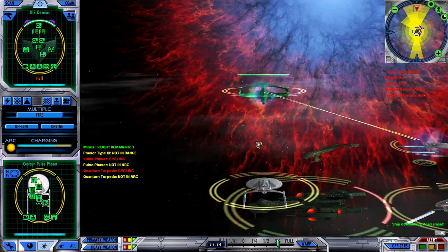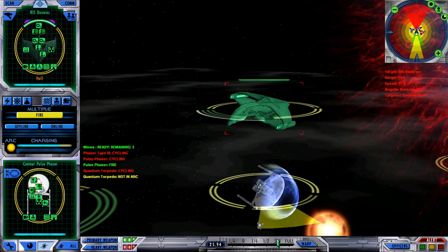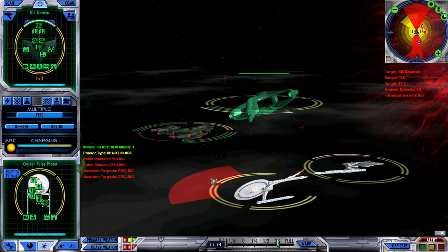However, we have a fun twist today. We're going to equip the Centaur Class with pulse phasers as seen on the Defiant. This is going to be quite interesting — you will get to see the difference that these pulse phasers make in a series of battles against more powerful vessels.